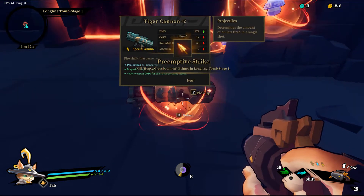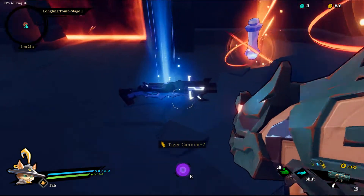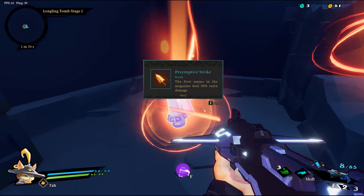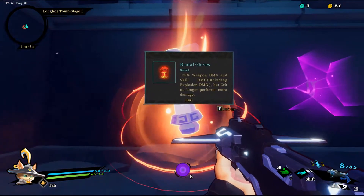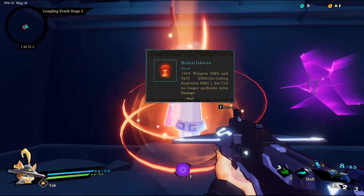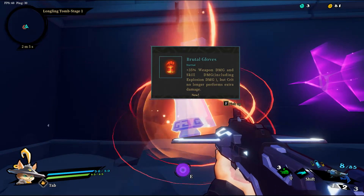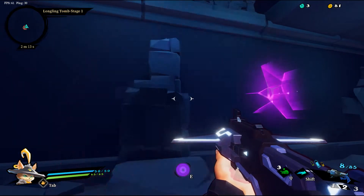Special ammo — tiger cannon fire shells that cause large area explosions, I'll take it. Argus bullets lined up horizontally when fired and knock enemy back on hit, okay I'll take that too. Preemptive strike — the first ammo in the magazine deals 50 extra damage, hello I'll take that. And then brutal gloves — 35 weapon damage and skill including explosion crit, but crit no longer performs extra damage. So you basically buff your overall weapon damage but you no longer get crit hits.